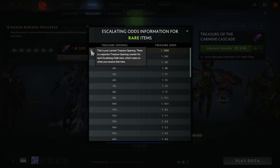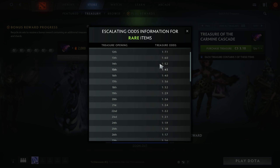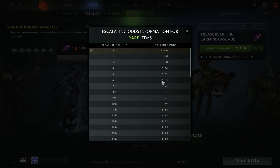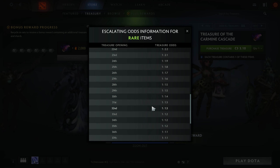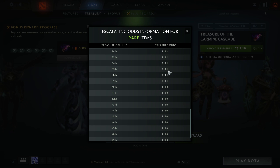When you do, it actually tells you the odds that increase every treasure that you open. For the Earthshaker, if you open basically 28 treasures you're almost guaranteed one, and as soon as you get to 40 you're guaranteed an Earthshaker if you still haven't gotten one.